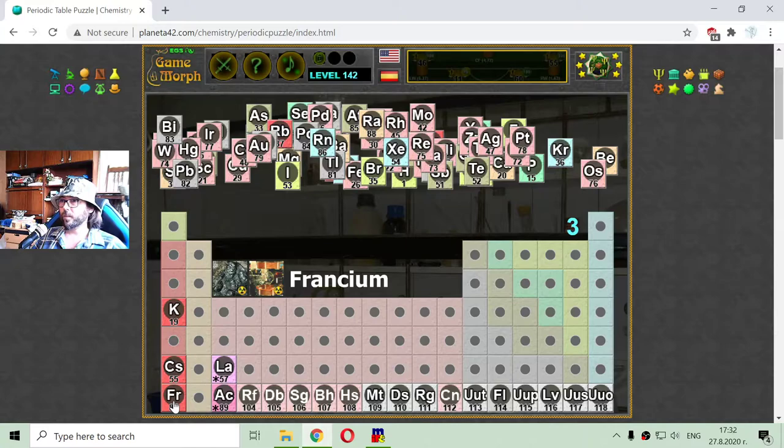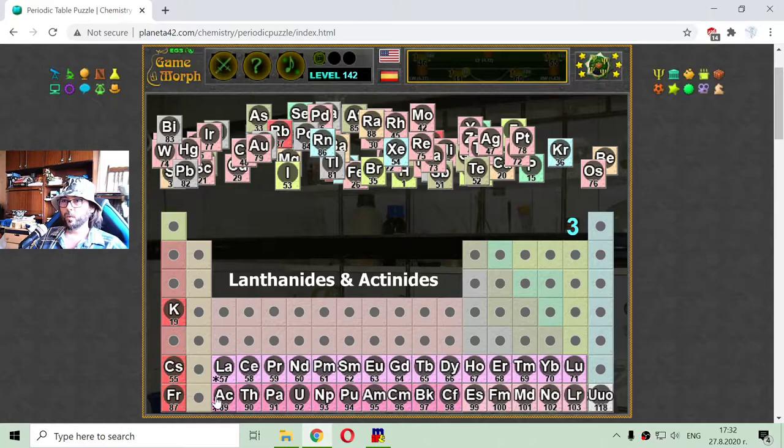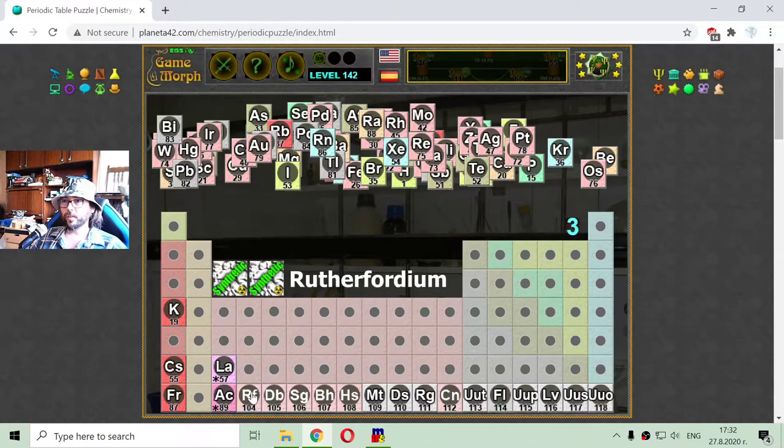Like I noticed before, the last row contains only radioactive elements. From element 104, which is a synthetic one, they are placed in their positions so there is no need to sort them. And they are Rutherfordium,